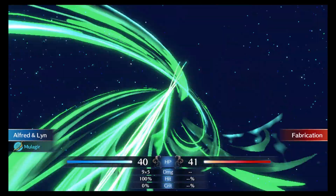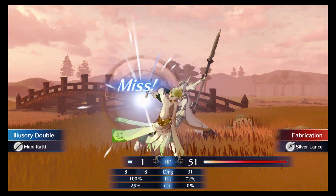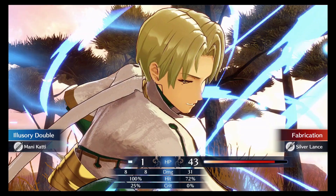Corrin starts by vaporizing the river with a Dragon Vein. This allows the enemies from the left to reach me more easily, but they get distracted by Alfred's doubles, which I left on the Central Island on Turn 1.